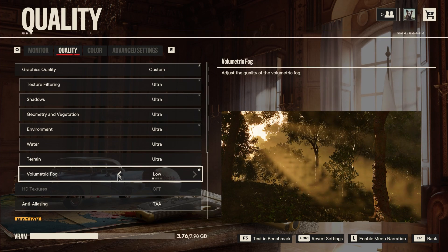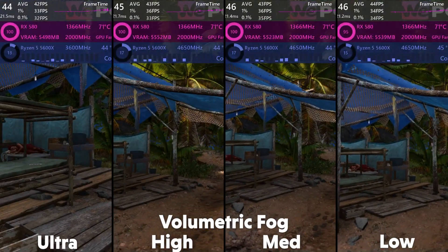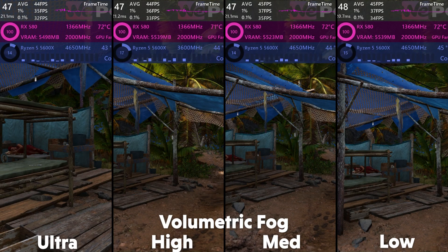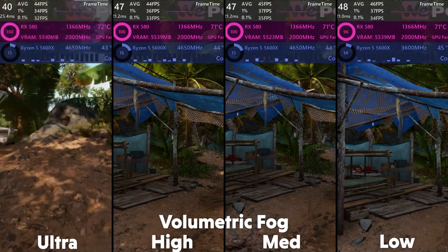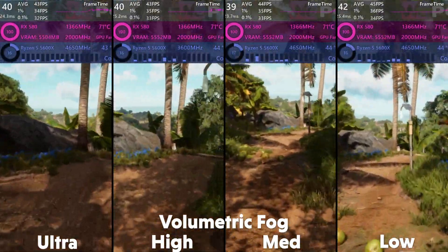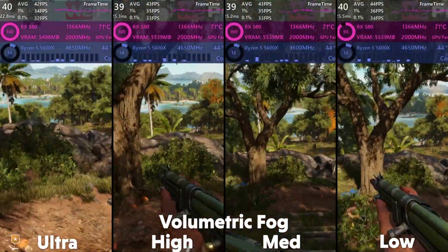Volumetric fog is another name for god rays, so this setting controls how good they look. Lower settings will make them look more disjointed and scattered, but I didn't spot any obvious ones during my playing — you'd need the sun in the right place in the right environment to see them. Even so, turning it down to medium is recommended for a couple of fps.